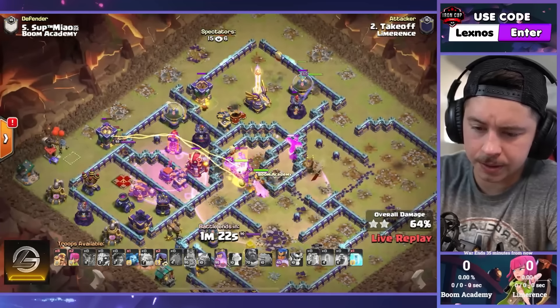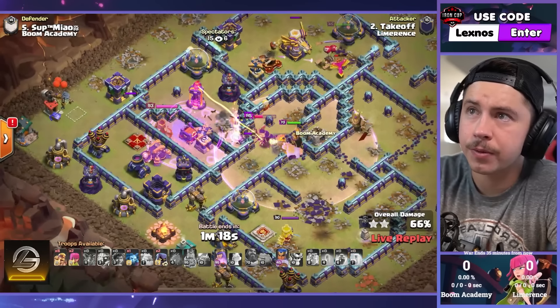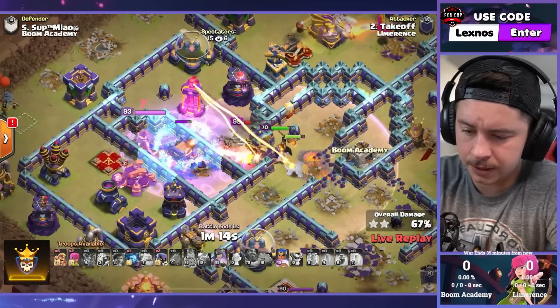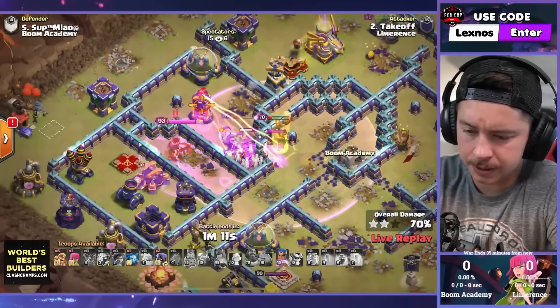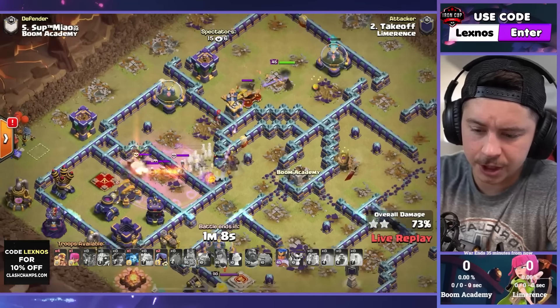There goes the champion on the upper side. Expo locks on the phoenix because it's on air mode — that might actually be good for the champion to stay at full health moving through the top section. We freeze the enemy archer queen, that's all he hit with the freeze — kind of a wonky freeze. Pop the queen ability on offense, she'll take out the inferno tower and the enemy queen.